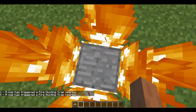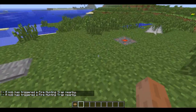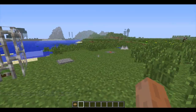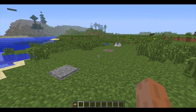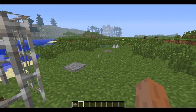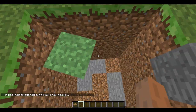Next we have a fire trap. You can see here that when you walk, the grass pressure plate disappears a bit — it's very glitchy. So let's walk over it.